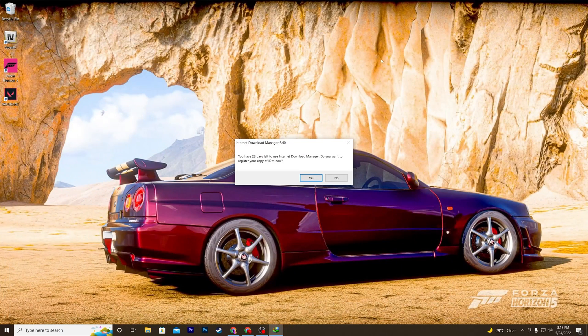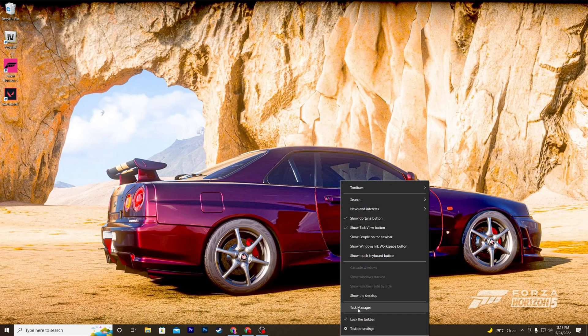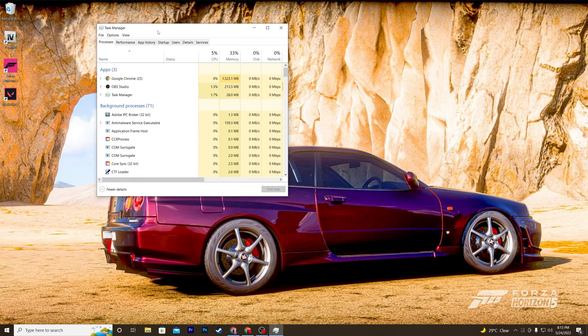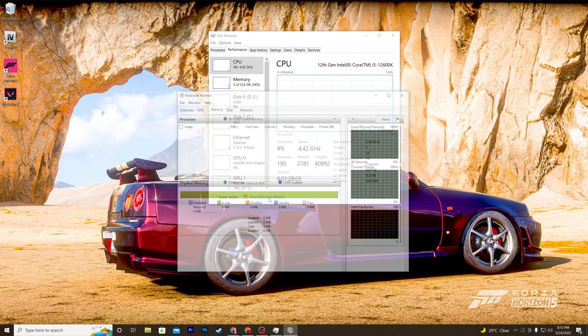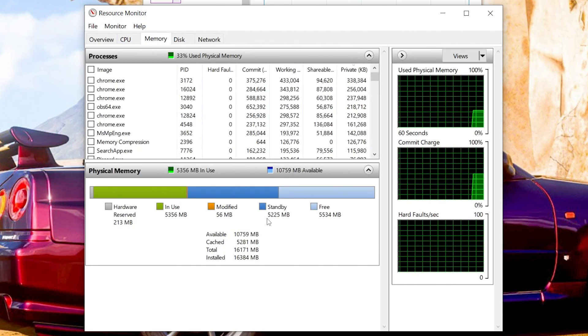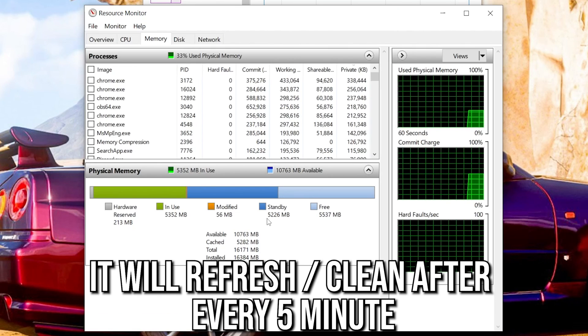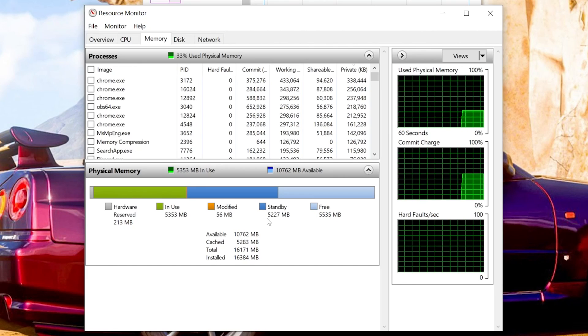Close the Task Scheduler window. To verify the standby memory on your computer, right-click the taskbar, open Task Manager, go to the Performance tab, and click 'Open Resource Monitor.' Open the Memory tab and you'll see the standby memory currently captured by Windows. The software will automatically refresh and clean this up, giving you more FPS and fixing FPS drops and stutters in any game.